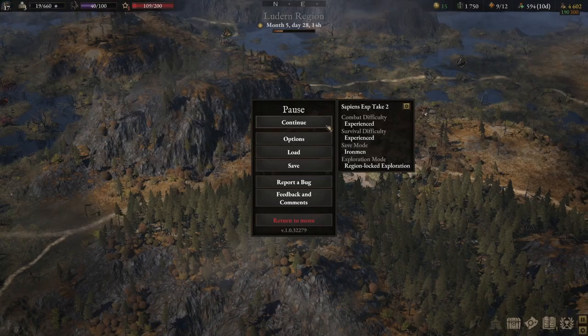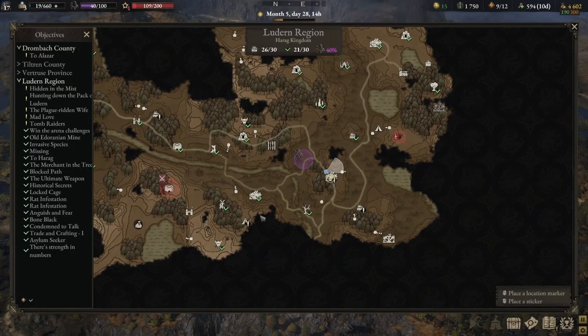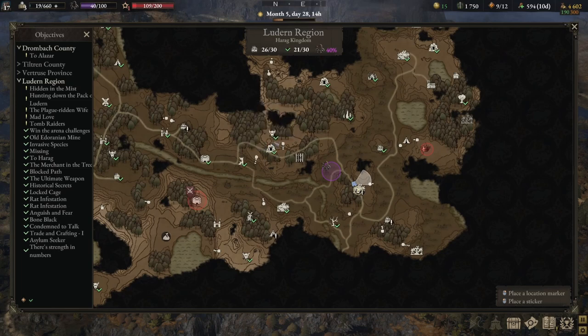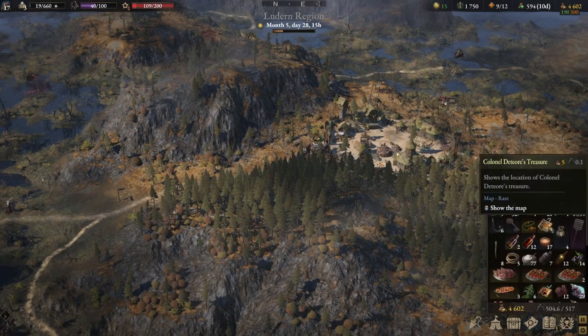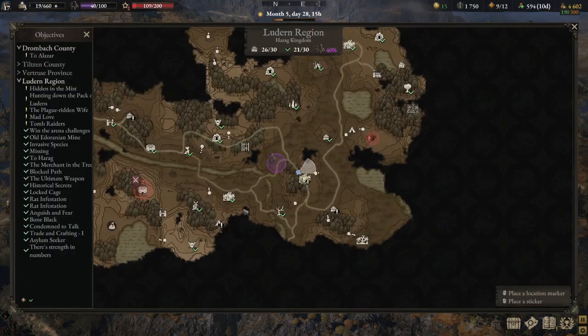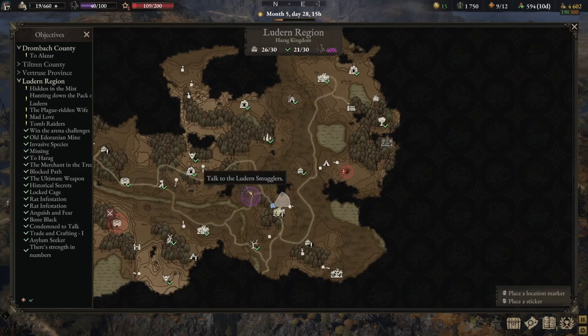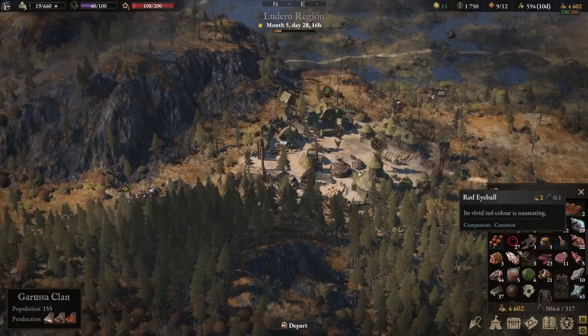Hello everyone, welcome back to another episode of Wartail Season One. Just a quick recap: where we left off previously, we had completed the rat infestation, then hunted one of the trackers — the Luden Hunt quest. We also explored the area that connects with the bandit border crossing. There's not much there, and now we're going to tackle this scenario quest.